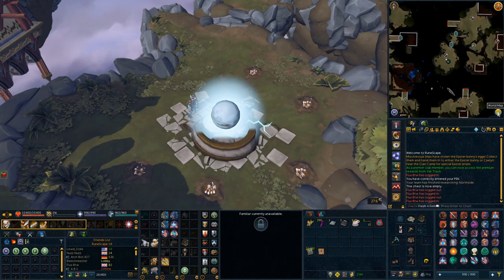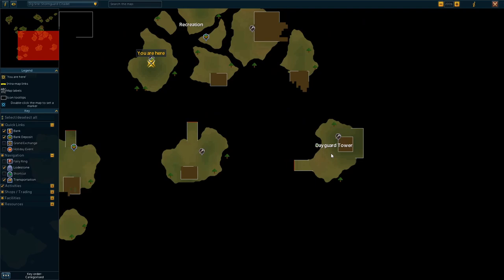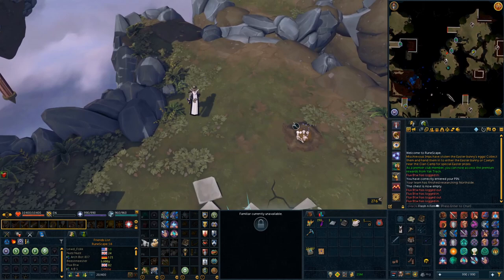In order to get the Stormguard Gyrige, you can actually get it from one of the special researchers here at the Stormguard Citadel — the level 95 one — or you can get it here at the Dayguard Tower excavation site at level 95. I will leave a link in the description to my guide on the special research for here as well if you want to look for it that way. But yeah, that's what you're going to need.